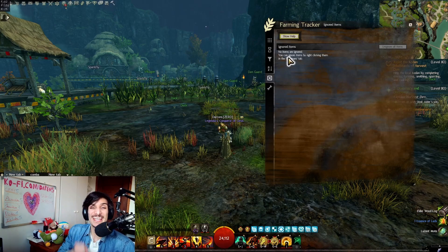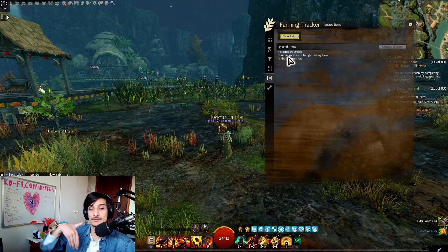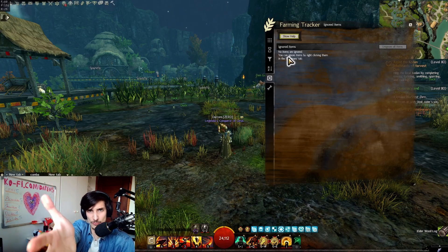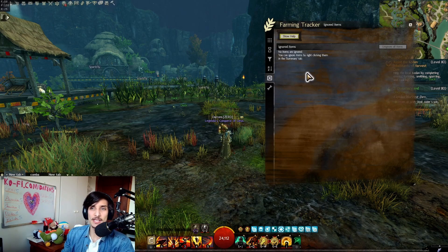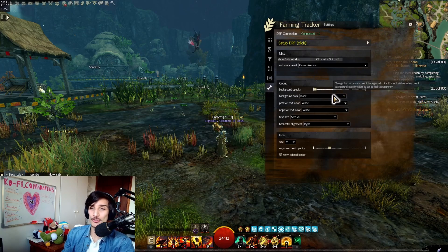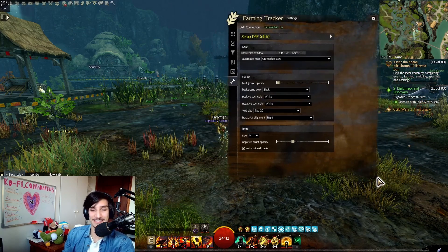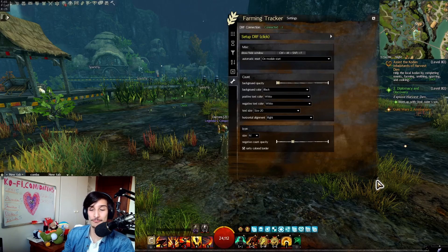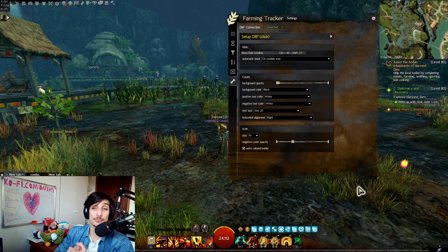You can also put items on Ignore so they don't show. For example, if you're doing Deathbrand farming and you get a very big drop or an Infusion, you can put that item to Ignore so it doesn't destroy your data. And of course, you can change the color of the entire addon. It's super nice — I really love this addon, and the fact that it's all inside the game and not on a website is super cool.